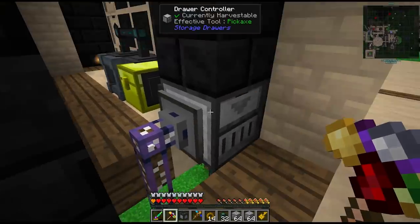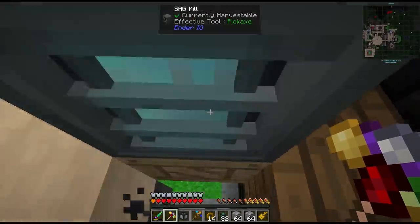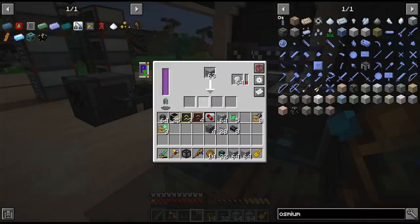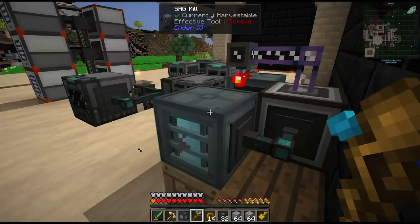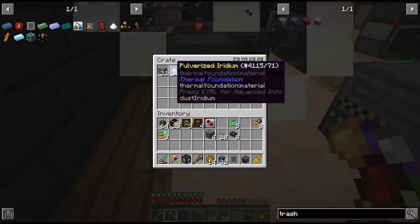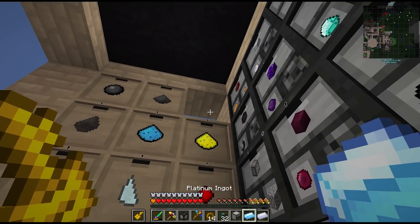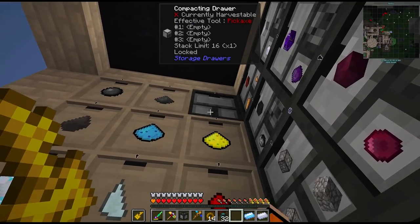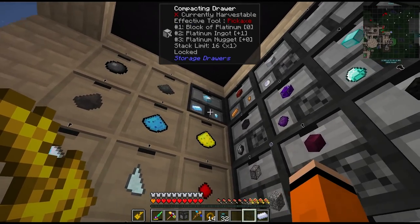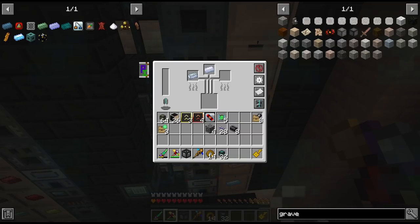Once we get the ender chests it'll hook up to our main drawer network and we can filter it in the insert of this crate. It's also nice that this gives us platinum as well. This sag mill is also producing flint and gravel as byproducts from iridium, so to fix that we can just add a trash can with a filter. This also means we'll have to give iridium and platinum their own drawers on the outputs here.